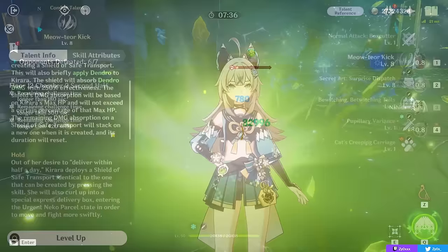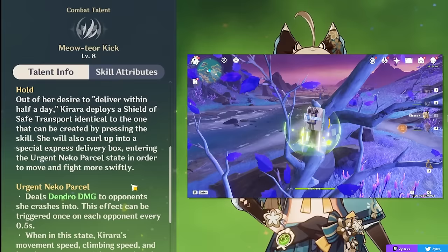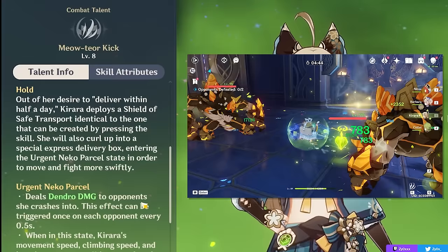You can also hold this ability, and this will completely change what it does. When you hold your ability, you turn into a parcel state where you can walk around, climb cliffs, and mark enemies with Dendro as you pass through them. Once every 0.5 seconds, you can deal Dendro damage to whatever enemy you walk over, while also greatly increasing your movement speed, climbing speed, and jumping power.